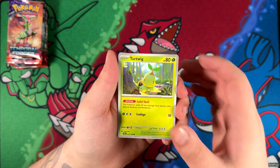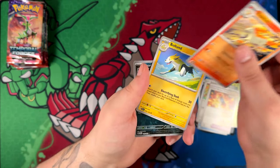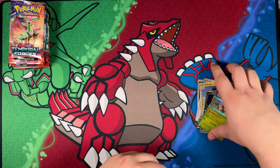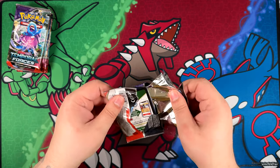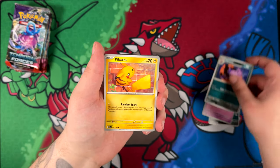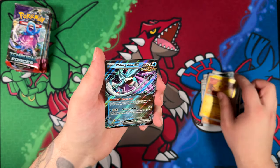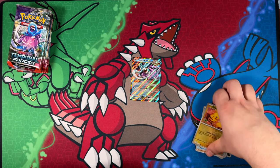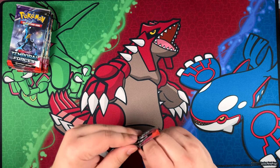I think we should get one more illustration rare — nothing is promised in English boosters, but we'll see what we can pull. Ancient Energy Booster Capsule, Buizel, Poochyena howling at the moon, and we've got a Whimsicott. We still have so many packs left. Palafin, a Goliduck Pikachu looking very cute, Walking Wake — this is actually the special illustration rare I wanted to pull, and we do pull the normal EX here, so I guess that's kind of a consolation prize. Walking Wake EX, really, really nice. Two ACE Spec cards and already have our special illustration rare.